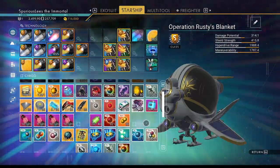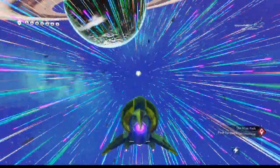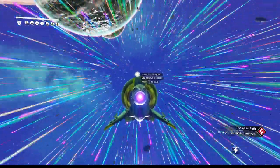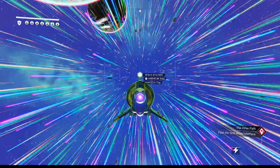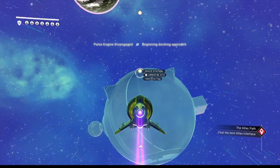didn't it? Maybe I had another one in the freighter already? I don't know. Anyway, I'm going to activate the core and check out the ship. And if I like the ship, I will keep it.